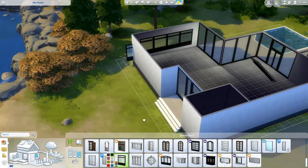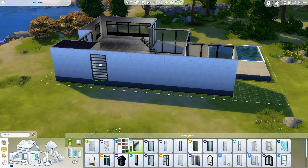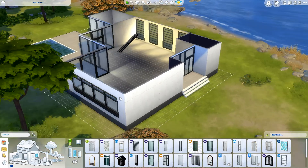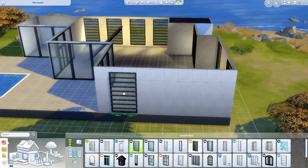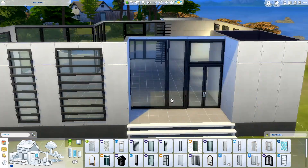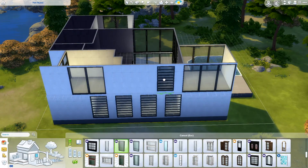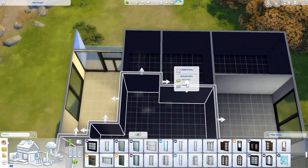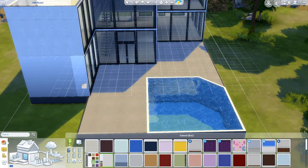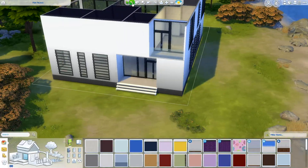I'm looking to do a more traditional type build when I eventually do another Sims 4 build. I'm doing a more traditional style in Sims 3 at the moment but that might take a while. I decided to make some of these windows the ones with bars to give a bit more privacy in that area — the ones that are up and more easy to see, not against trees.